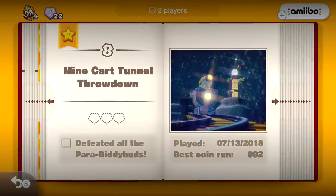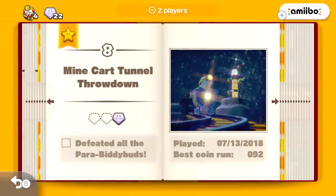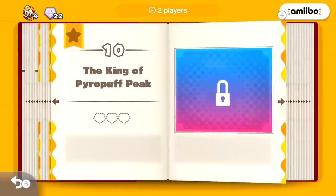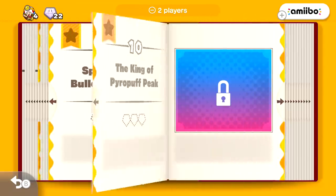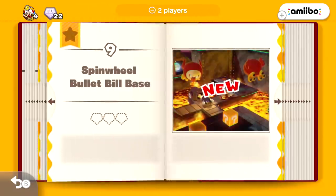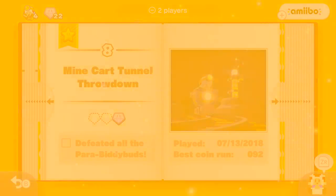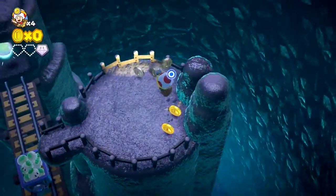So as you can see, we at least got the star, but the challenge is defeat all the pair of bitty buds — oh, that's cool. So as you can see now, there's more levels — interesting. So the King of Pyro Puff Peak — that's like our boss fight. We need like more diamonds — oh no, we just need 12. Oh, we have plenty. But I'm not done, because we're going to try to go back in here not only to get all the diamonds but try our best to defeat all the pair of bitty buds, wherever or however they may be.